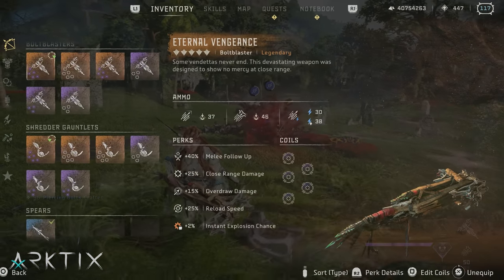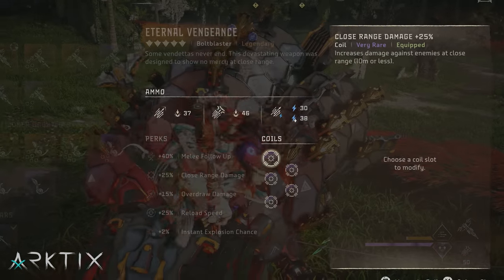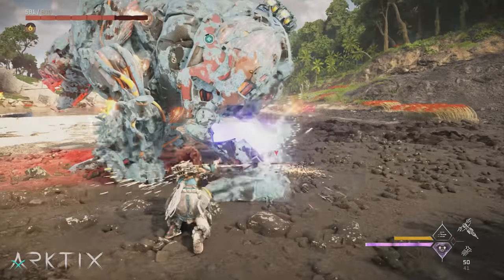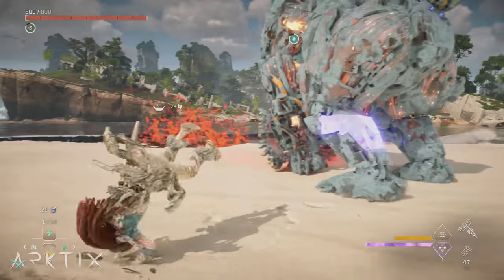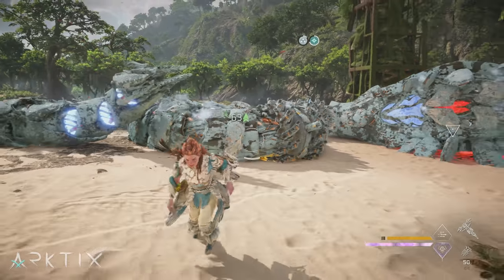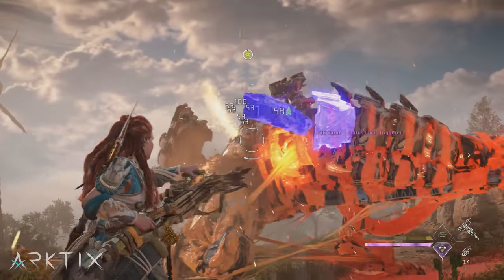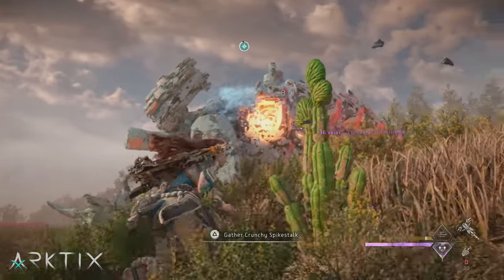Taking a look at the perks, Eternal Vengeance is geared towards playing up close, so I actually think this bolt blaster could be good for a melee build. Combining its 25% close range damage perk with 5 of the same coil will give you a 2.5x multiplier. Plus, you can get another 40% boost from the melee followup perk by giving a machine a quick whack. So Eternal Vengeance can actually deal more damage than the Blast Forge, but you have to play up close. I also like the Instant Explosion perk better than Instant Shock, as it won't override the brittle state you've applied. I'm going to play with Eternal Vengeance in my loadout for a while to put it through its paces. Those who want the absolute max damage out of their bolt blaster will still like the Brawl Breaker since it has the strongest advanced bolts, but the 8% instant slow chance overriding my brittle states drives me crazy, so I personally don't use it.